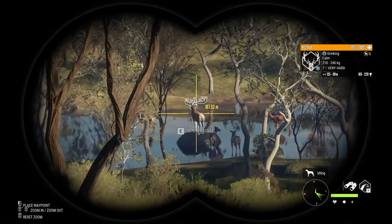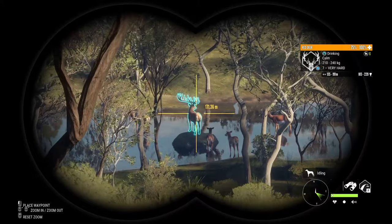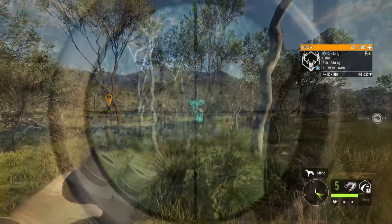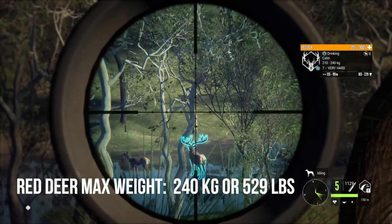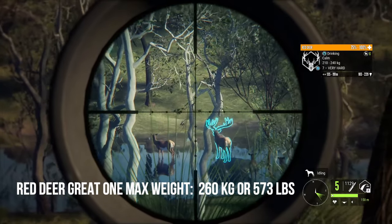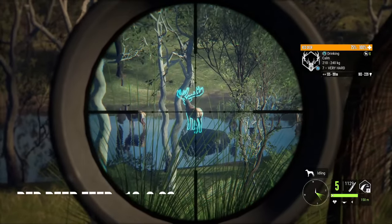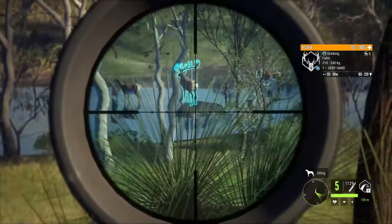The next species is red deer, and this is definitely a great map for the red deer great one grind. Red deer go to nine legendary. They are a class 6 species, so you can use any 4 to 8 rifle — I like to use the Zarza 308. Their max weight is 240 kilograms or 529 pounds, and their great one max weight is 260 kilograms or 573 pounds. They drink from 6 until 10 and feed from 13 until 0, but hunting them in their drink zone is definitely the way to go.